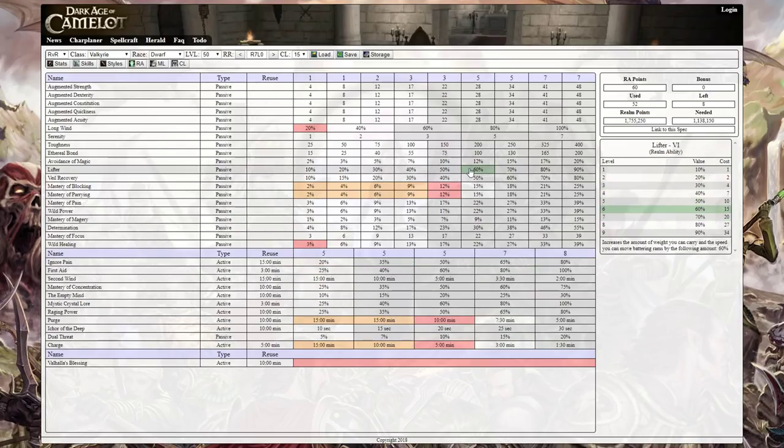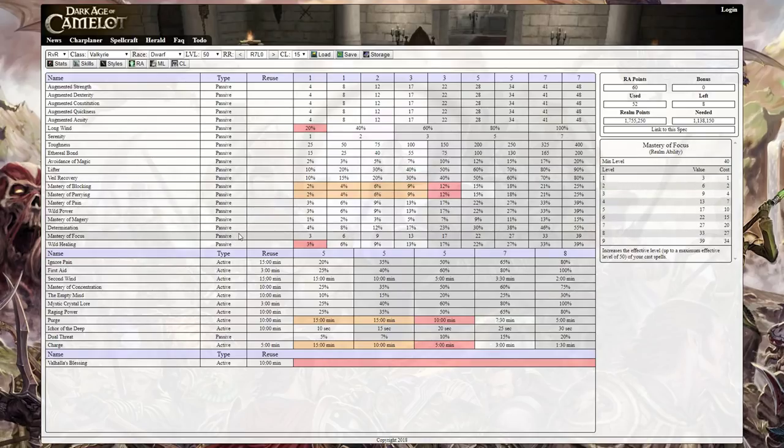Defensive RAs like Parry and Blocking are really strong solo so I always get those. That does it pretty much for RAs — a lot of it is up to you.